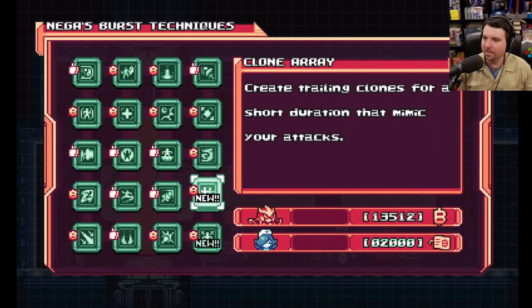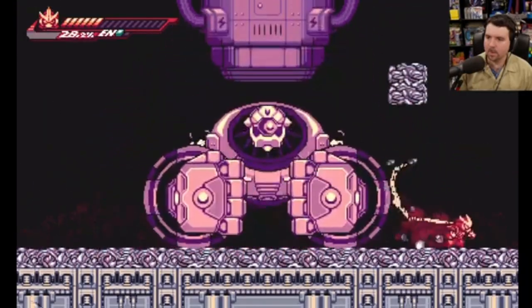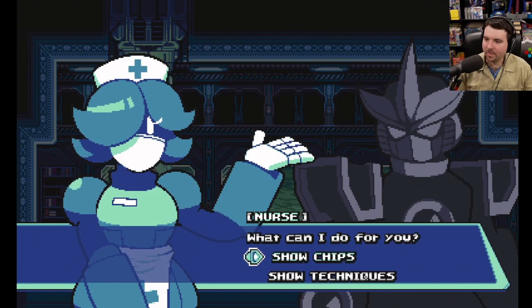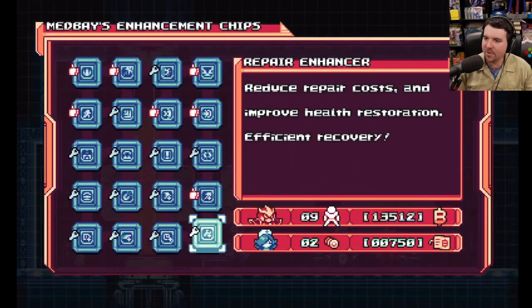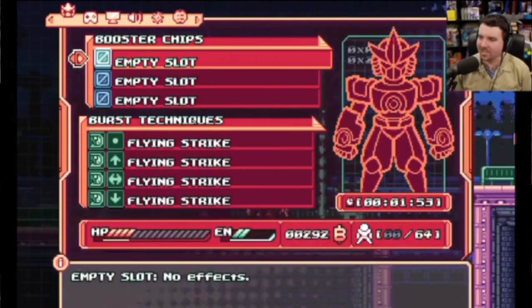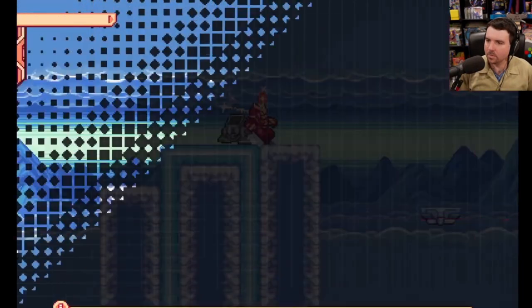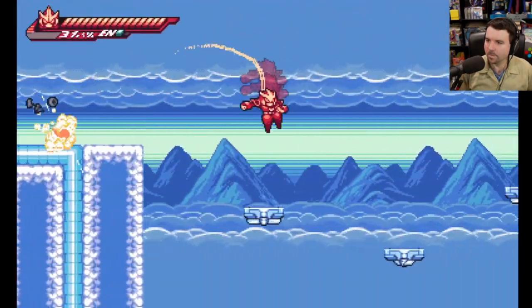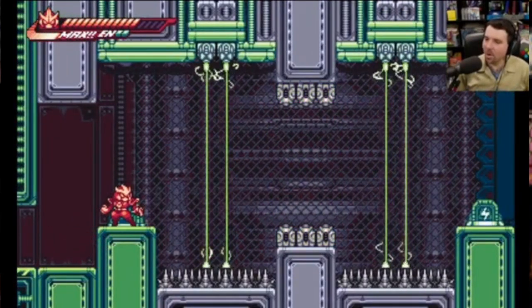I can imagine tons of variety in future playthroughs as you figure out what abilities work best on each boss. Honestly, my biggest complaint is how limited the actual selection plays out. You have this whole map of possibilities, but you can only equip a small handful. You can swap these abilities during missions, but you have to pause the menu and dig around. I would have loved a way to quick swap options or maybe get another button in the mix for more powers without halting the gameplay.